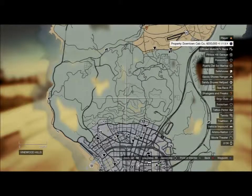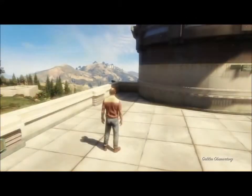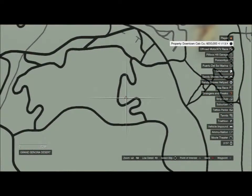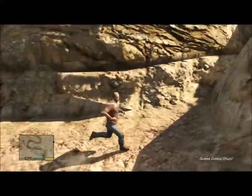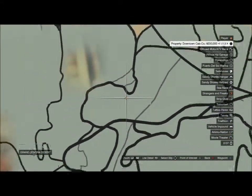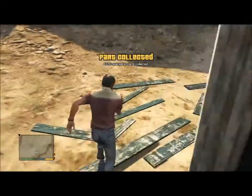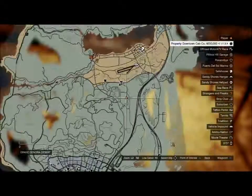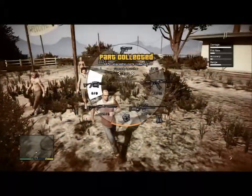Number forty-one is in Vinewood Hills at Galileo Observatory — if you remember from one of your missions. You could achieve this on foot by climbing objects, but it's a lot faster with a helicopter. Number forty-two is in Grand Senora Desert — you're looking for Mount Haan Road. It's not terribly hard to find; you're looking for the rock formation on the hills. Number forty-three is in Great Chaparral — you're looking for an abandoned shack. Go into the part of the shack that's falling apart and you should find it there. Number forty-four is also in Grand Senora Desert — you're looking for a kind of stray house; go to the backyard.